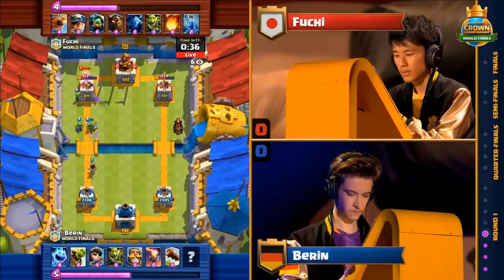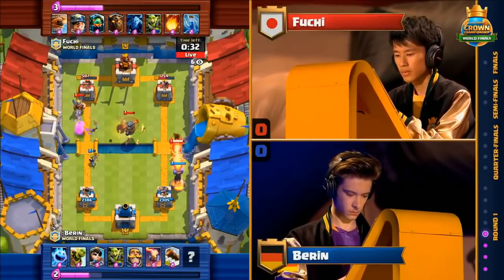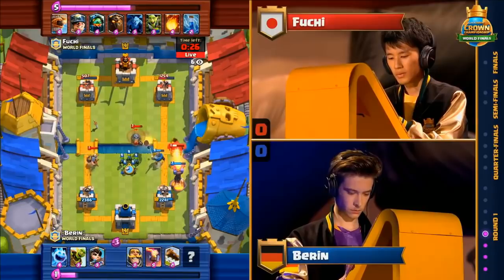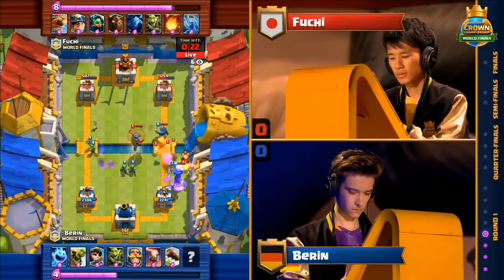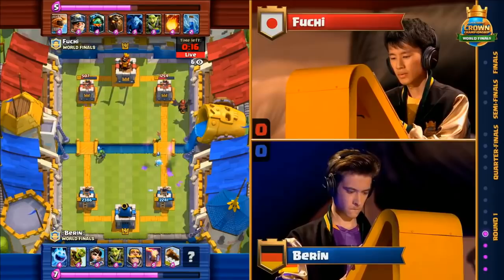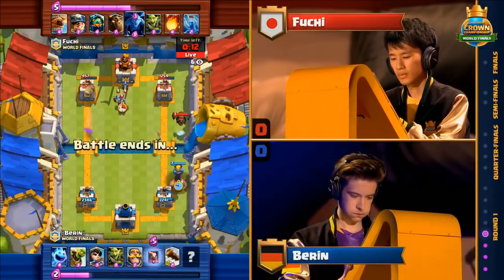When you have double elixir, you certainly have more ability to do that, and he's got to push through on one side. Baron doing a great job keeping up the pressure on the left lane, getting it down to 507 damage left. Zap's going to reset the Inferno Tower, giving the Lava Hound a second life here, but I don't know if he's going to be able to punch through 2,000 damage in the next 20 seconds. It was Fuji's time to shine, but that Inferno Tower shone even brighter — tearing apart that Lava Hound. Left side now down to 507, almost in rocket range. Baron is getting awfully close.